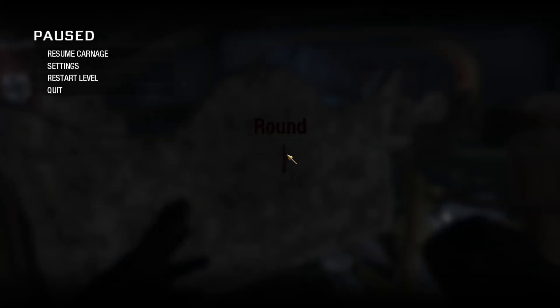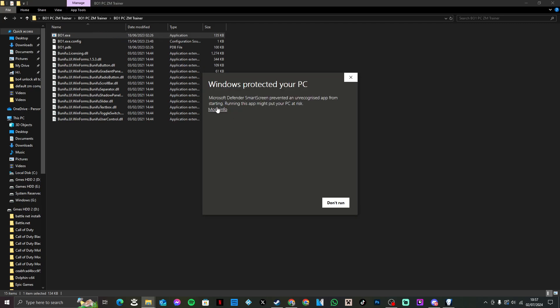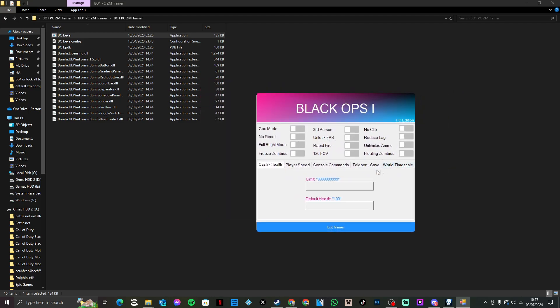So obviously controllers work and everything else. What we're going to do is pause that, press the Start button or Windows key — whichever you prefer to call it — and open up the BO1 trainer while BO1 is running in the background. I'm going to launch, click 'More Info,' then 'Run Anyway.' As you can see, it's up and running. It's a different trainer to something I've previously used.